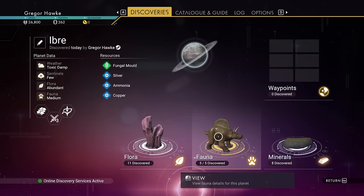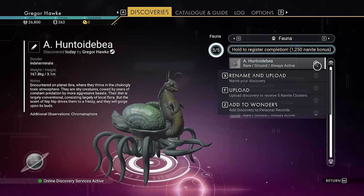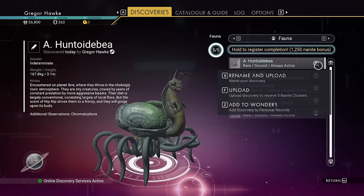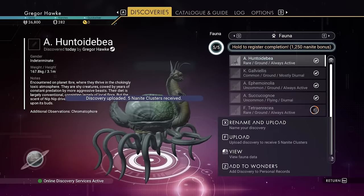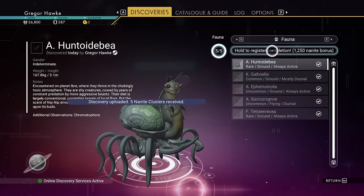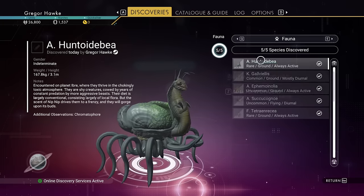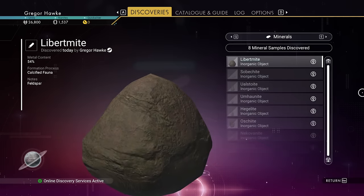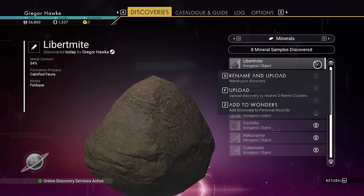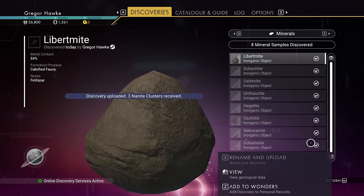Fauna, on the other hand, is a totally different story. If you find all the animals on a planet or moon, you're going to get a huge bonus of nanites. Each animal you upload will give you five nanites, but it is all about that nanite bonus. Minerals are basically just like the flora — you're not going to get a bonus even if you find them all, and they're only worth three per upload.